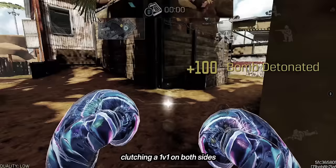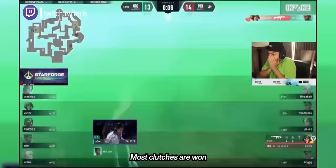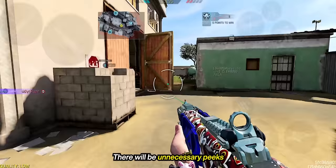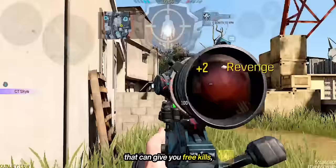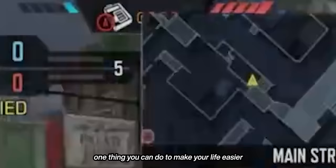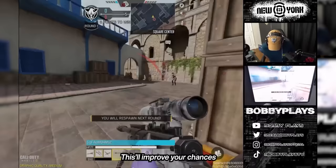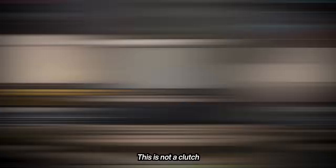You might be wondering why clutching a 1v1 on both sides sounds suspiciously easy — well, we're actually just getting started. I personally don't feel nervous whenever I'm the last guy left because I'm so used to respawn game modes which are three times more chaotic than Search and Destroy. Most clutches happen because the other team throws — unnecessary peeks and careless pushes for the final kill can give you free kills or even a free clutch. But if you're playing against the ultimate sweats and stuck in a 1v5 situation, one thing you can do to make your life easier is to isolate 1v1s. By turning your 1v5 into five separate 1v1s, this will improve your chances of winning the round. Play around cover and don't take on multiple enemies at once.